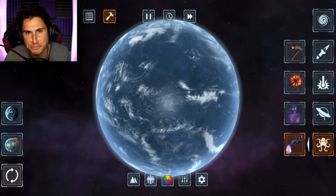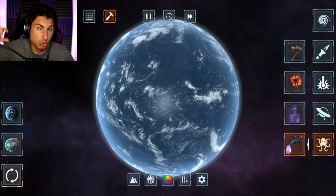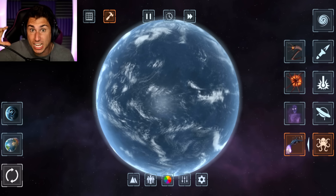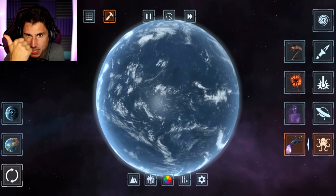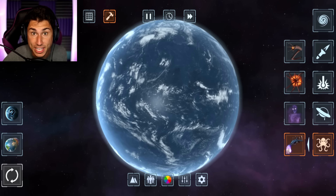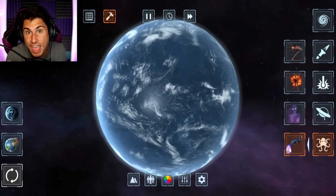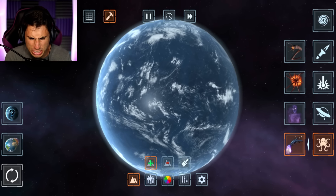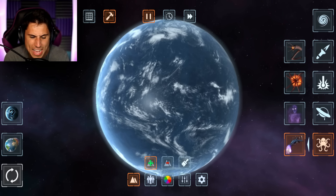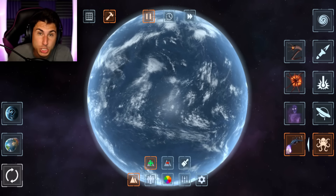I'm really excited for the next thing you guys told me to do. You guys said go to the custom planet area and try to recreate planet Earth as closely as you possibly can without looking. So I have to recreate everything on planet Earth — population, continents, everything — without looking. After I'm done, we're going to compare it with the actual planet Earth and probably laugh at me. So the first thing we're going to do is add land. I'm going to start with the United States because that's what I know best. Oh, this is going to be embarrassing.